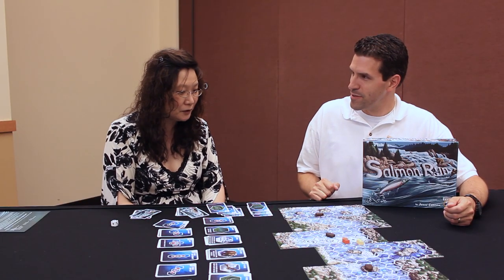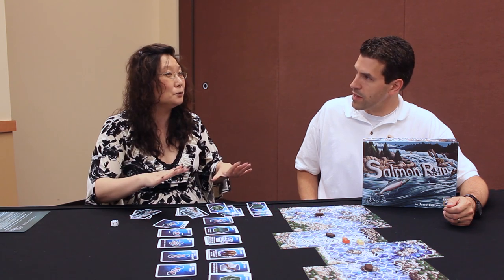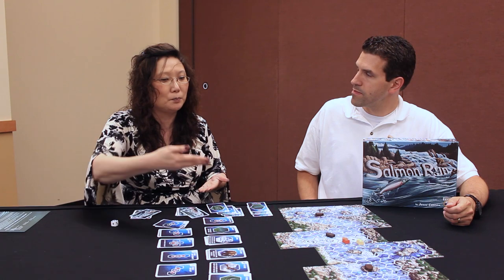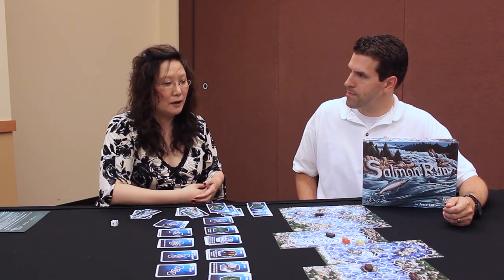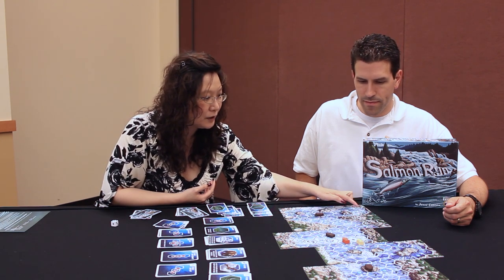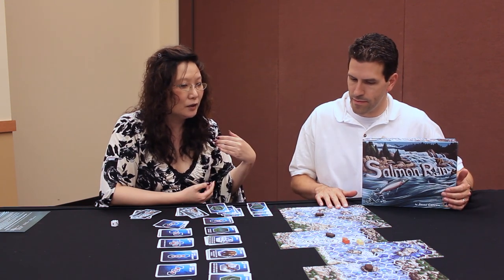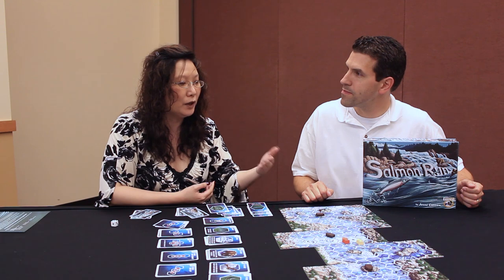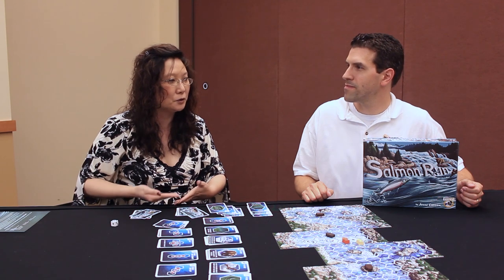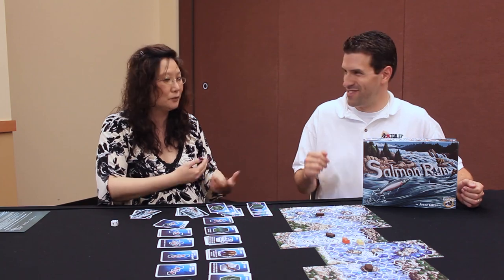There are a couple of ways to get rid of fatigue cards. If you take a turn to simply rest — playing only fatigue cards from your hand — you can trash one, sending it back to the discard pile. The second way is there are some spots with reeds, and if you travel through or land on them, you get to remove one or two fatigue cards from your hand, discard pile, or even your deck, with a reshuffle if needed.